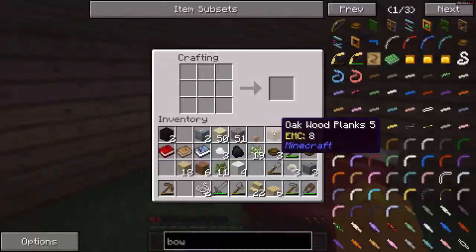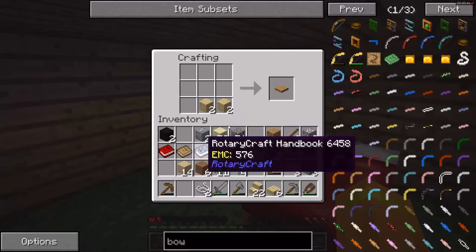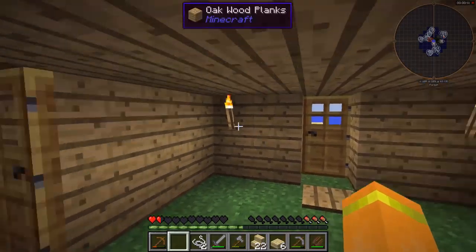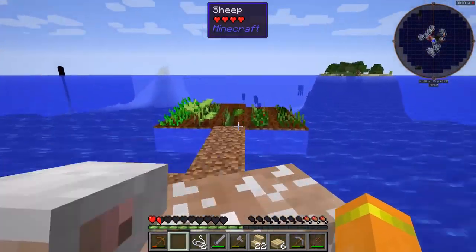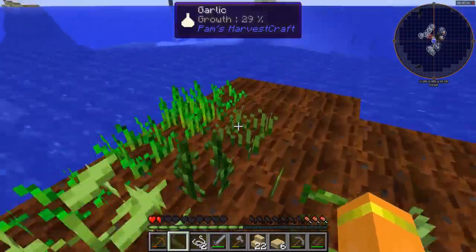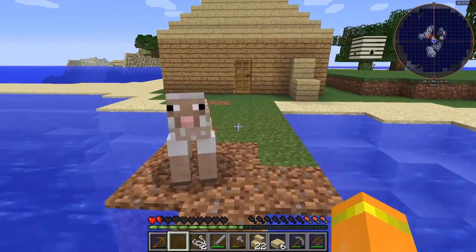So yeah, let's make some pressure plates for the inside, make them out of this. The cat's in the room. There we go - 57%, nice.